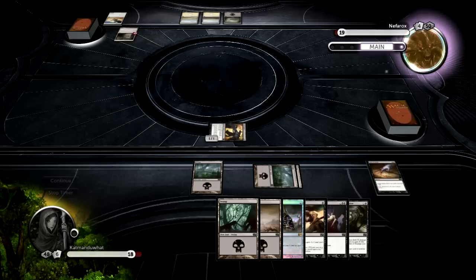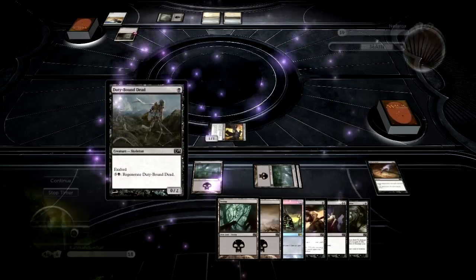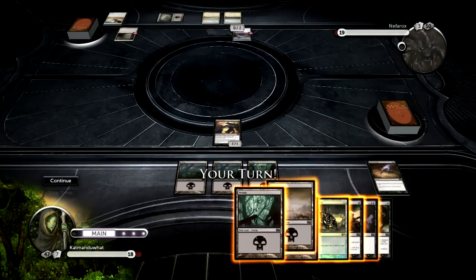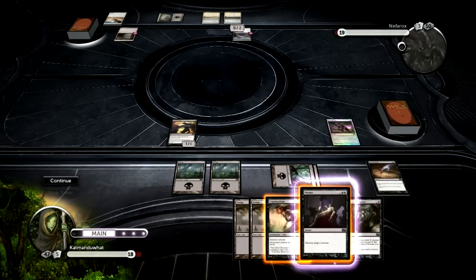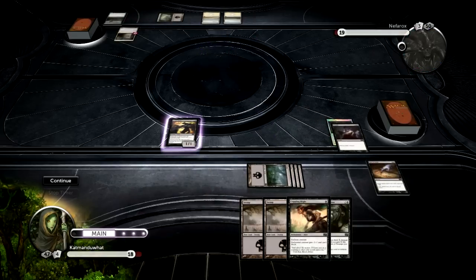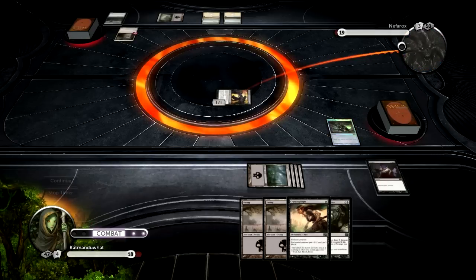Another Plains for Nephrox. Dutybound Dead: a 0/2 for one black mana, exalted and can regenerate itself. I like that card — I actually have a bunch of those back when I played Exalted. Another Swamp. We're going to play Jet Medallion, then go ahead and Murder that Dutybound Dead. Murder just destroys a target creature, so there it goes to the graveyard. We're going to swing in, bringing him down to 18. Down he goes — unless he has something to stop me, which he doesn't.